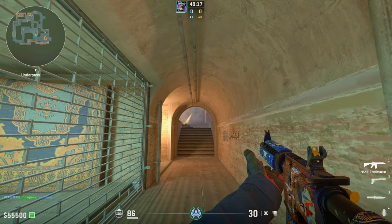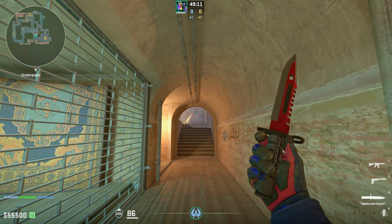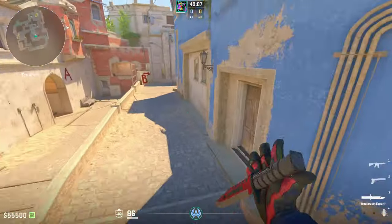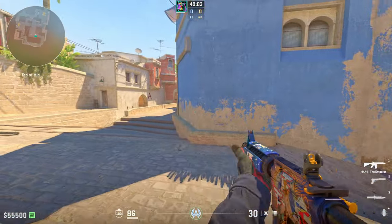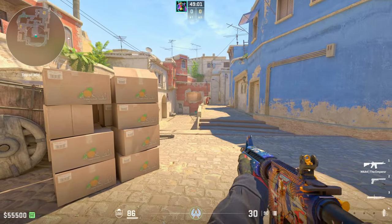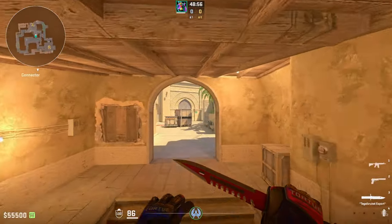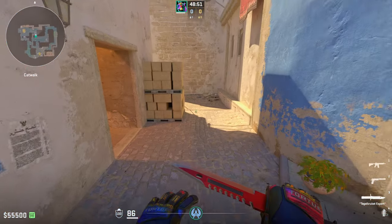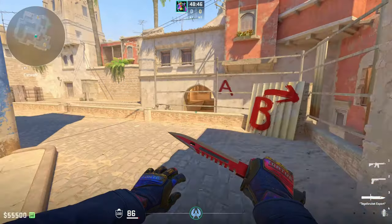Now we come to the next important part: retreating. It's just as important as the flash itself. You want to communicate with your teammates before you throw this flash, because right after you get a kill in underpass, they're going to know you're there and try to kill you. The mid players will swing, throw flashes and grenades. So before you pull out this underpass push, tell your teammates so they can molly mid, hold the push, spray and throw smokes, and get support from connector and from cat. Super important — just as much as the flash itself.